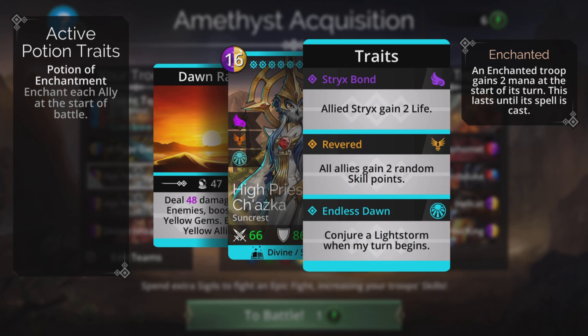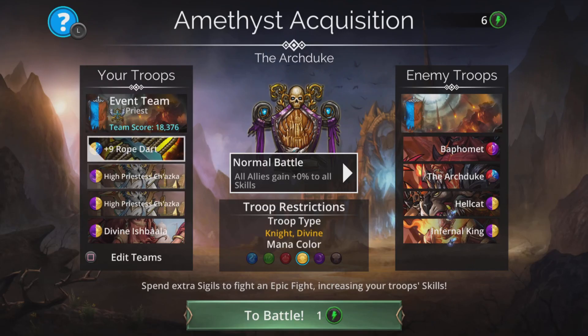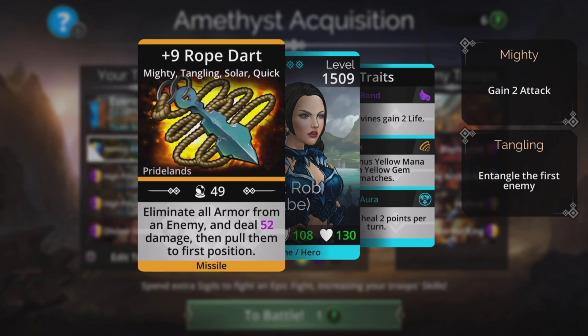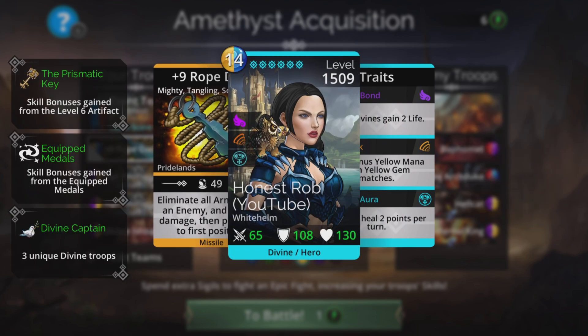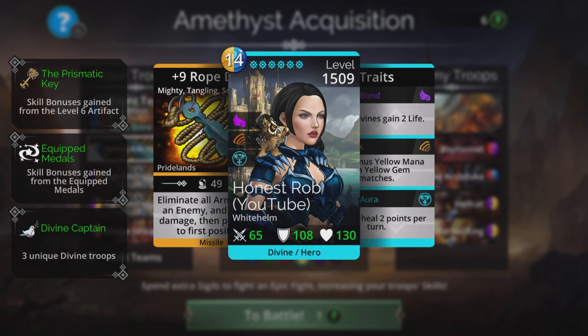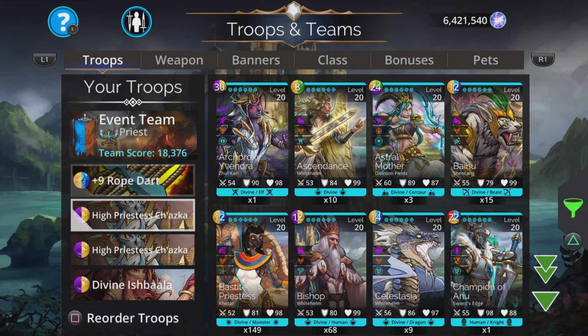When turn begins means as long as she's on the team we're going to get a constant yellow storm, which is just as well because we're quite limited on colors in this team. We have two of them to dish out the damage. We've also got a Rope Dart — it eliminates all armor from an enemy, deals a load of damage, pulls them to first position, and if you have it fully upgraded you get an extra turn as well. Absolutely superb weapon.